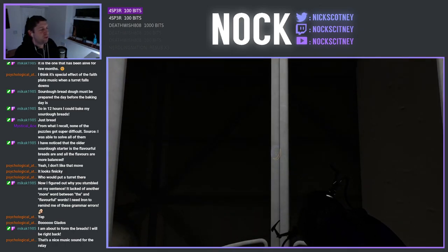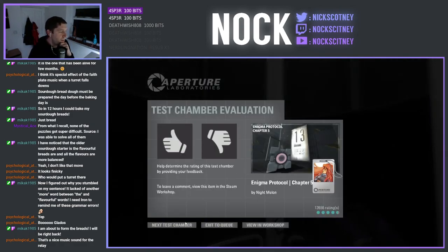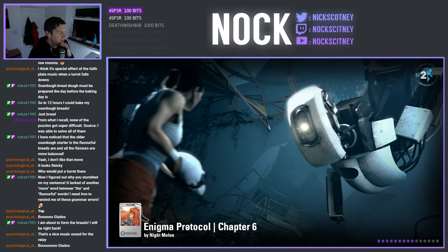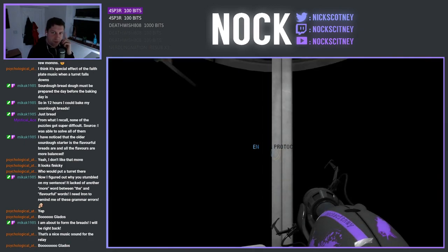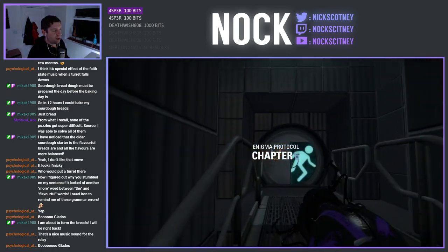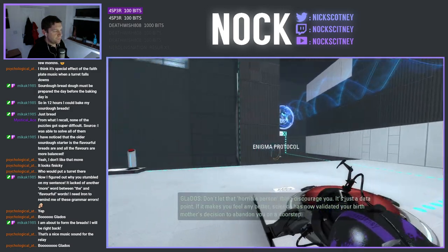That opens up so you can bring the cube through like that. Well done. Here come the test results — you are a horrible person. That's what it says. A horrible person. We weren't even testing for that. Like I say, I guess they're co-op lines, which is why I don't recognise them. But that's pretty cool.